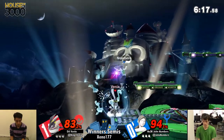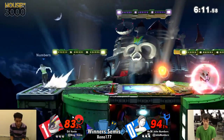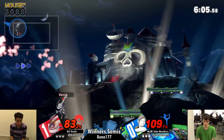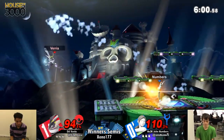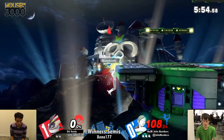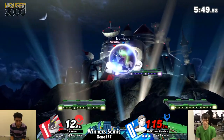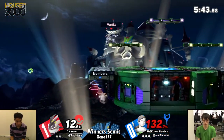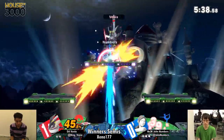This game is working out much better for John Numbers, at least at this start. 94% versus 83% — that's considerably better than how the set began. But how good it is right now is irrelevant if John isn't able to actually close out stocks. Venia has been so elusive. John didn't grab the ledge there — there must have been some human error involved in that — but Numbers will take that. He finally has a stock lead, something that has eluded him this entire set so far.